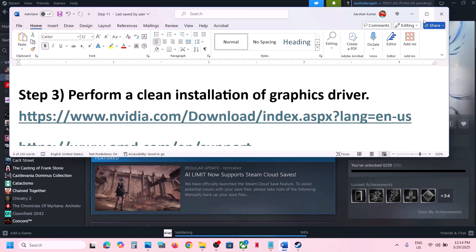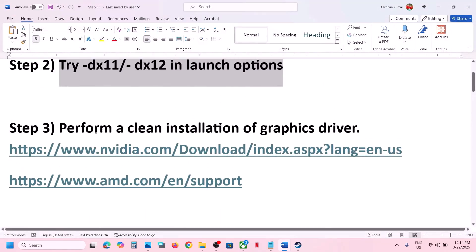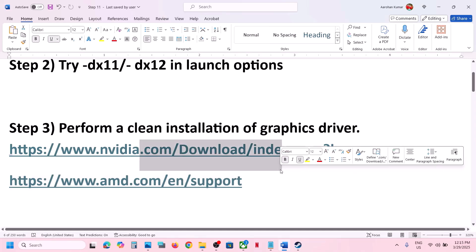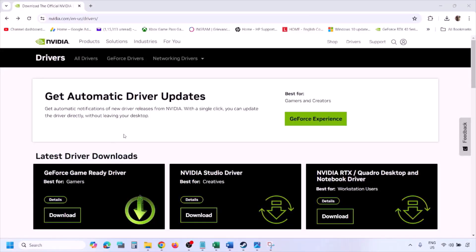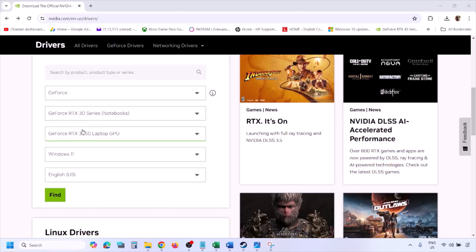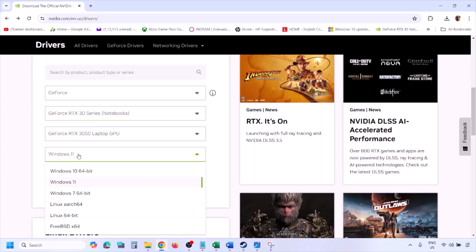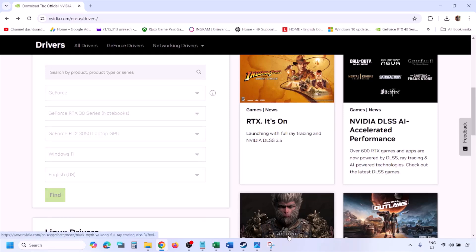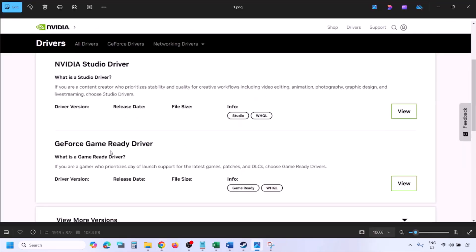The next step is to perform a clean installation of your graphics card driver. If you have an NVIDIA card go to the NVIDIA website; if you have an AMD card go to the AMD website. On the NVIDIA website, select your graphics card from the list, make sure you select the correct card and the right operating system — Windows 11 or Windows 10 — then click Find. You will then see the latest GeForce Game Ready Driver.